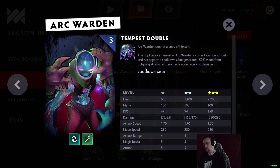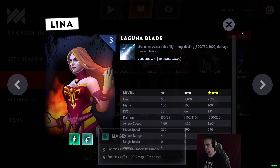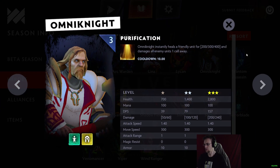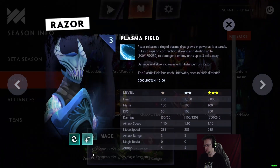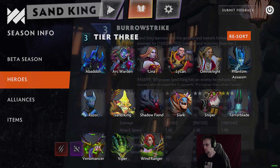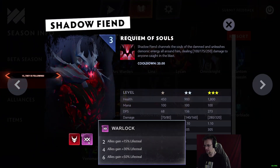Lina has Laguna Blade just like in Auto Chess. Lycan is Human, Savage, and Warrior — he summons two wolves and transforms, just like in Auto Chess. Omni Knight is Human and Knight, just like in Auto Chess. Phantom Assassin is Elf and Assassin. Razor is a Primordial Mage with Plasma Field, 3000 health. Sand King is Savage Assassin with Burrow Strike. Shadow Fiend is Demon and Warlock.